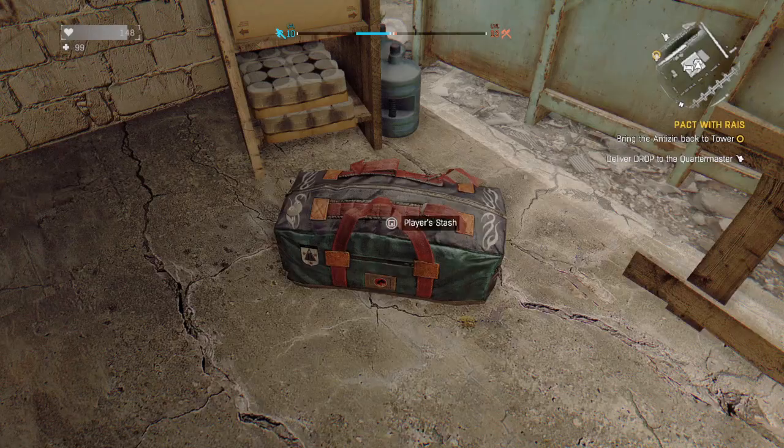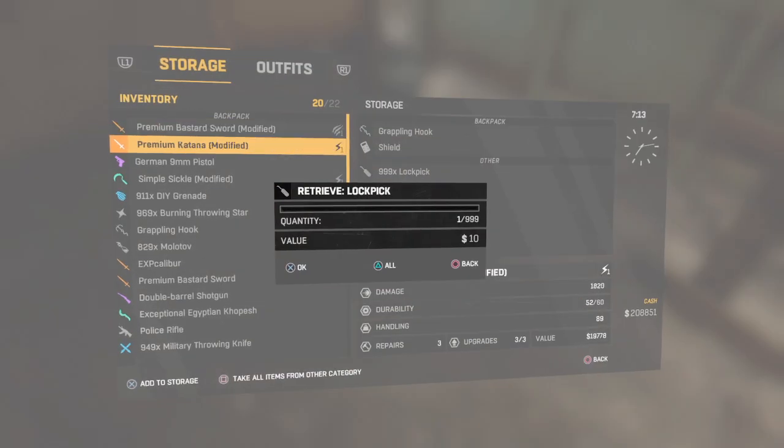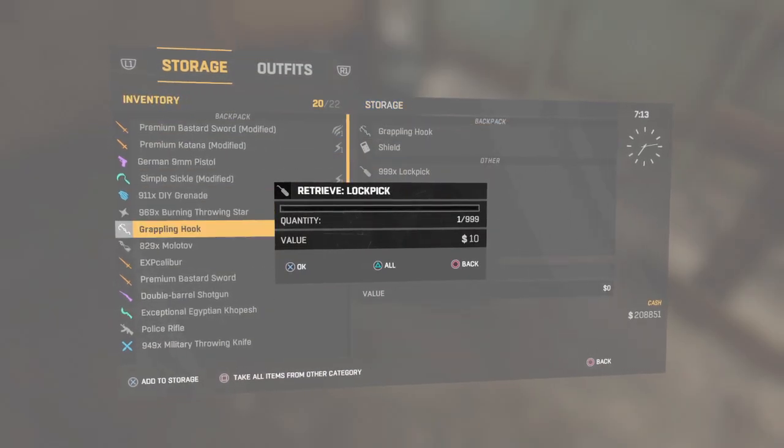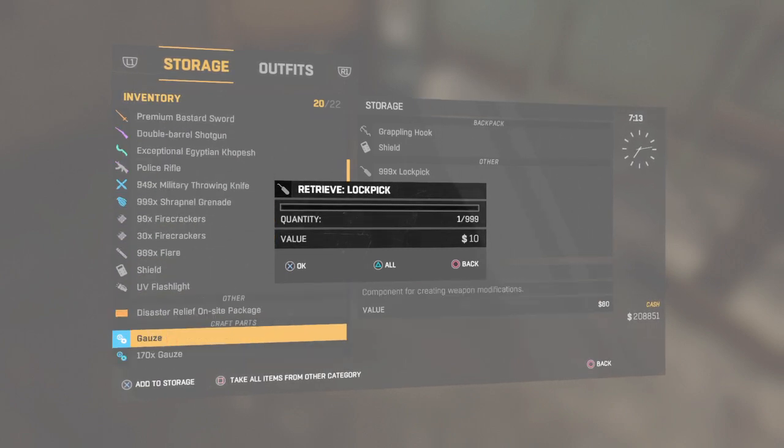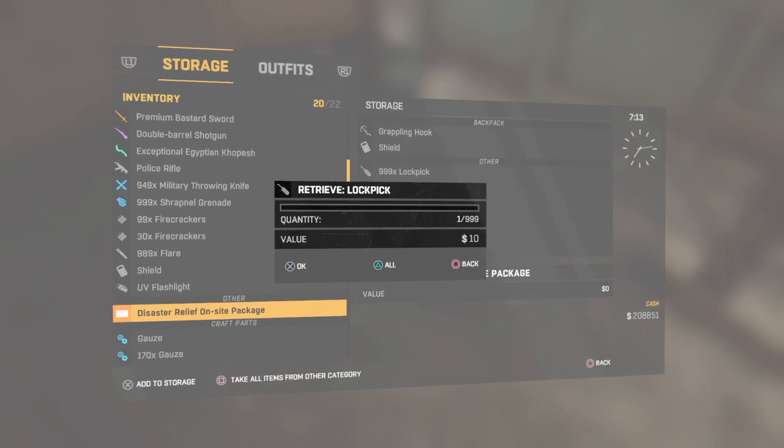Press at the same time and you should get that right there — see that little screen that popped up and disappeared? It should still be there, and as you can see I can continue to scroll through on this side. Whatever you feel like you want — like if you wanna get your survival level maxed out, right there click triangle, get a disaster relief on-site package.